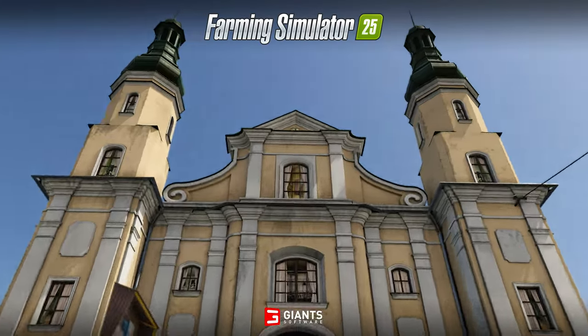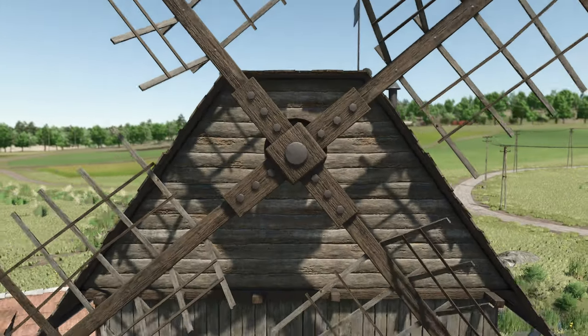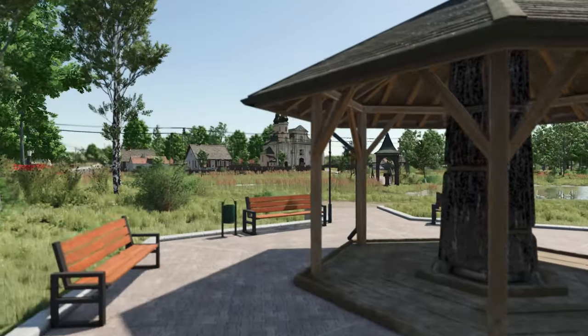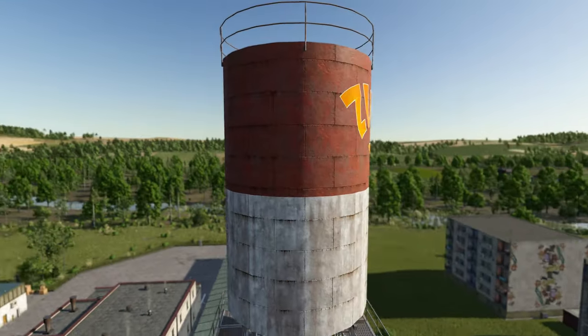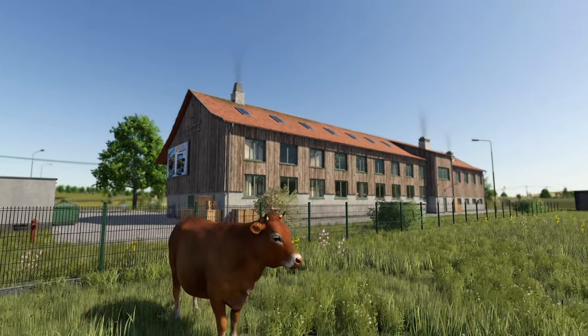Zlanka is back in Farming Simulator 25 as the third base map. For those who purchased the Premium Expansion and put some time on the Expansion map for FS22, most of what you experience looks to be the same. For those who passed on the Premium Expansion, this is your first opportunity to check out the Rolling Fields, the quaint village-style town that has given rise to some local industry centered around the region's strong root crop agriculture.